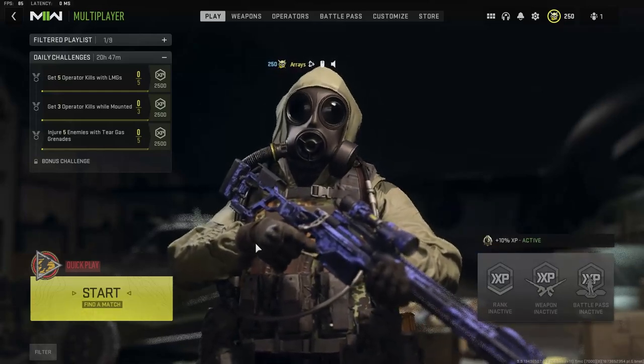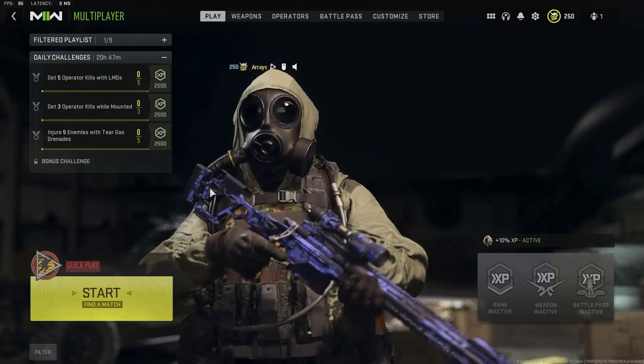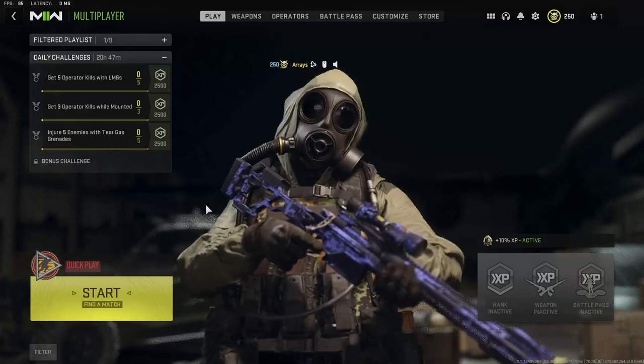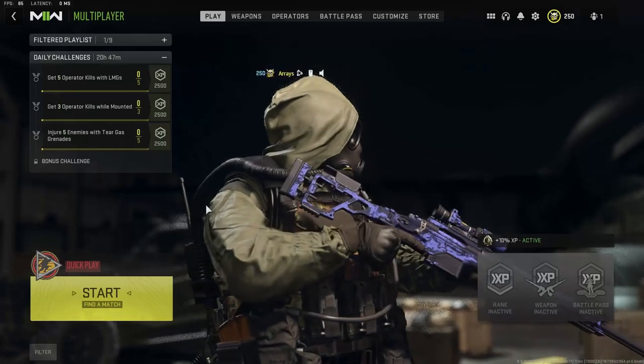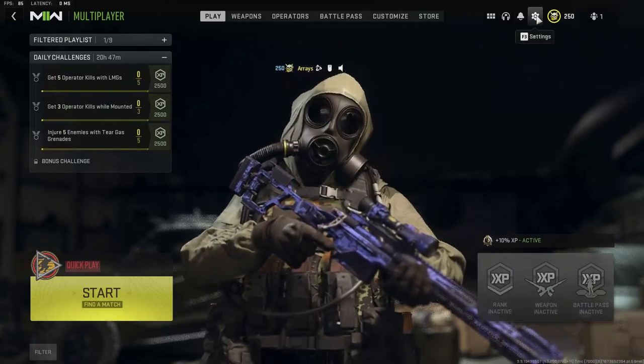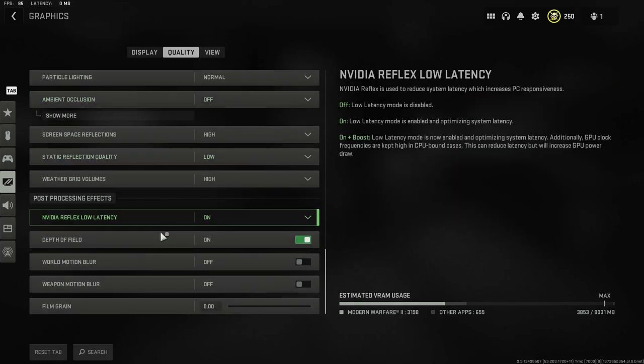I'm going to show you guys how to fix this little dots fuzziness — whatever you want to call it. It also makes the game look way better and feel way smoother. What you want to do is go into Settings, click Graphics, and scroll all the way down until you see Depth of Field. Turn it off.